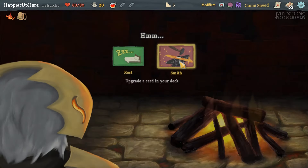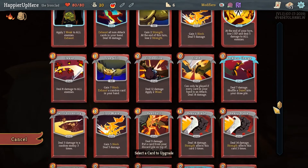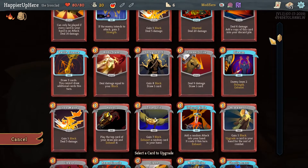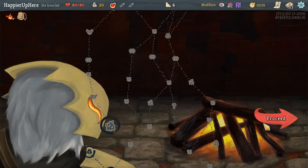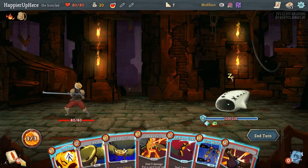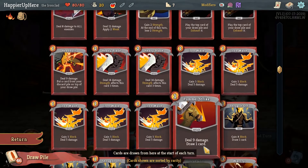Here we can probably start upgrading. With so many cards it only makes sense to upgrade things that can become innate, or things like Armaments - once upgraded it will upgrade other cards, so that's definitely one of the first contenders. I didn't see many powers in the deck - I don't think there are any, well except for the Combust we already have in hand.